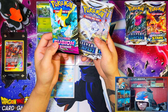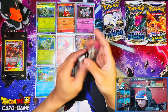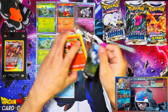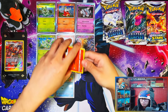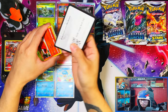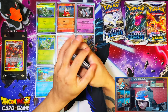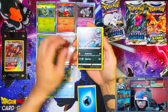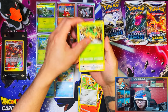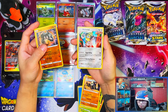We're going to start with the Mimikyu EX box which has Fusion Strike, Silver Tempest and Brilliant Stars. Fusion Strike probably won't have anything. These collection boxes are a first look at the Scarlet and Violet set - this could be a hit, it's a black quarter pack. This is the first look at Scarlet and Violet with the new silver borders.